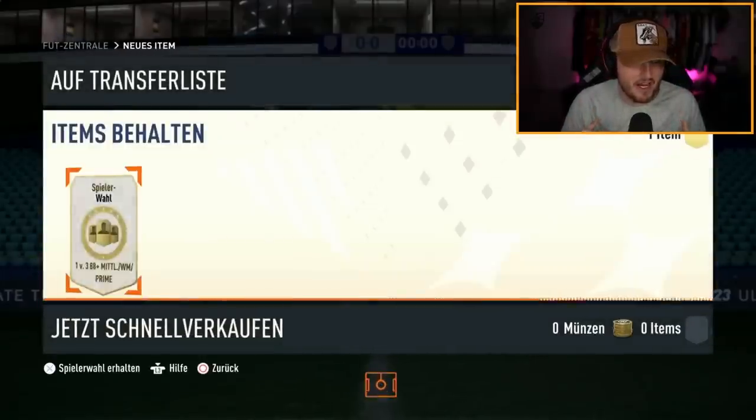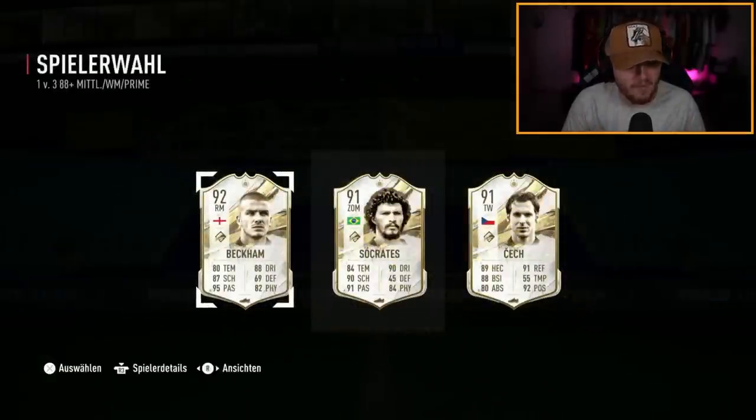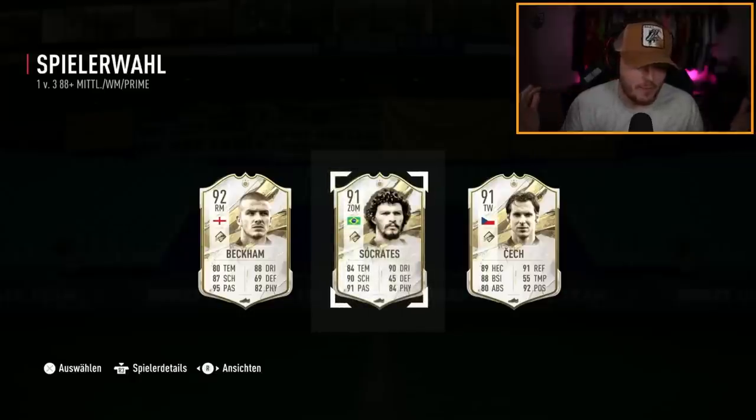It's the guy who just got Figo — this is his mate now. Let's see if his mate gets someone better; they're in the same party. Prime Socrates and Beckham — Beckham's decent, a 550k card right there. I'm a big fan of Socrates in this game but nobody else is, which is fair enough. Beckham's solid at centre mid as well. Both are decent cards.